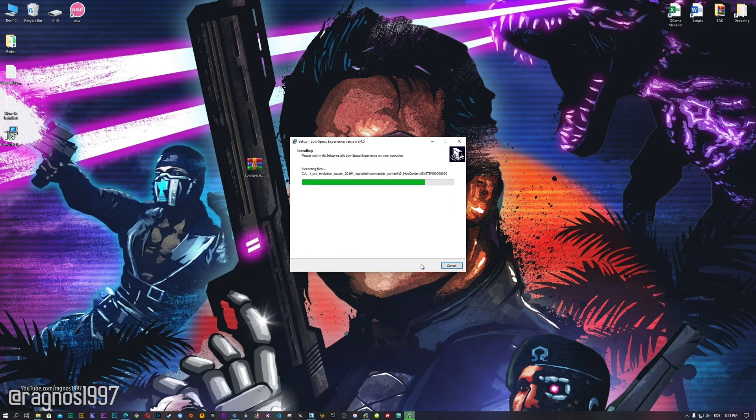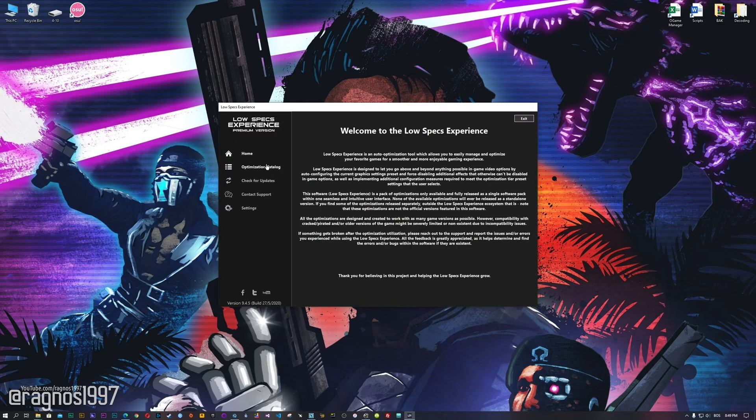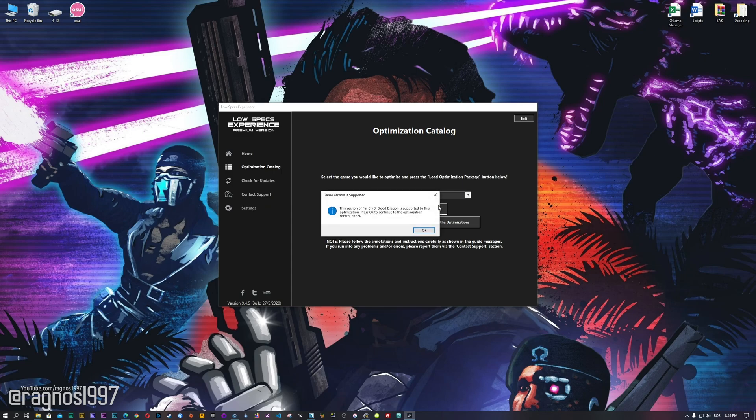Now, start the installation process for the Low Specs Experience. Once it's done, start it from your desktop shortcut and head over to the optimization catalog section. From this drop-down menu, select Far Cry 3 Blood Dragon, and then press load the optimization package.